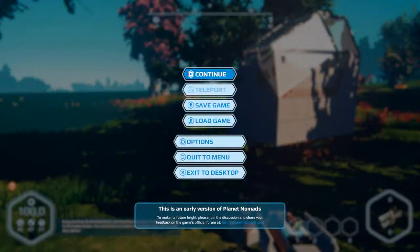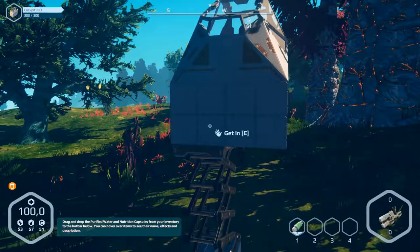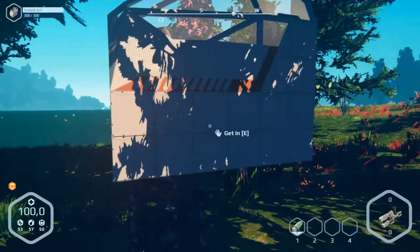Hello and welcome to part number 29 of Planet Nomads. That was update 0.7.6 and we've got new units to build a hovercraft.